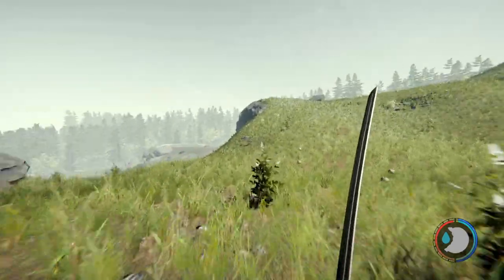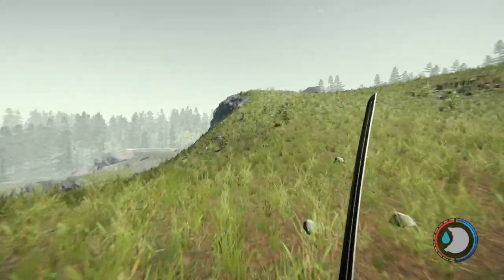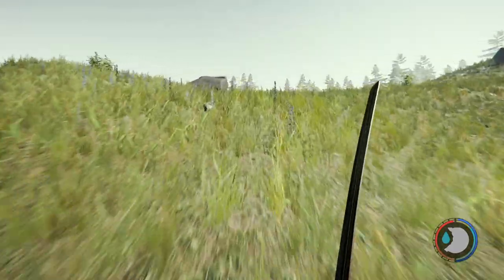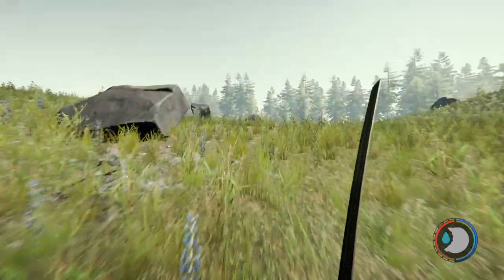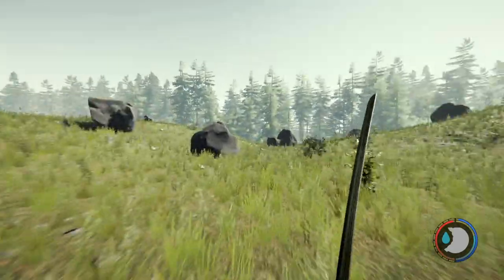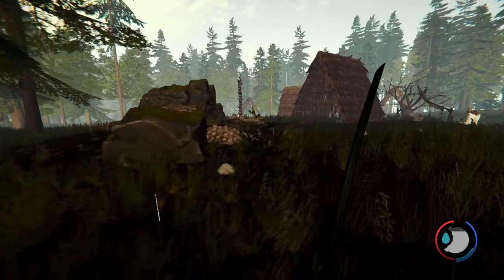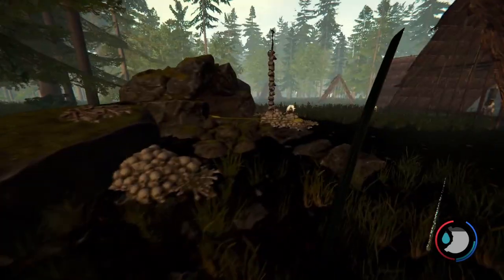We're going to go get the upgraded axe, which is in the main cannibal village — this way. We're not too far from it, so I'm gonna walk over there. Okay, we are at the main cannibal camp. Oh, here's the cave actually — I want to look around a little bit first.